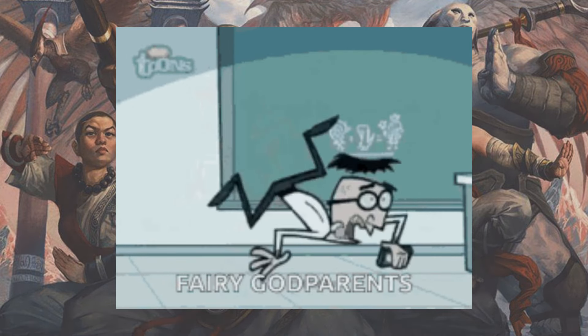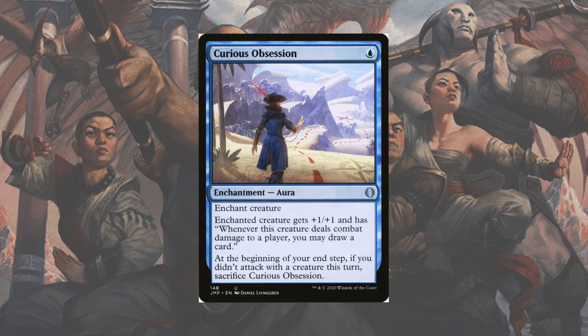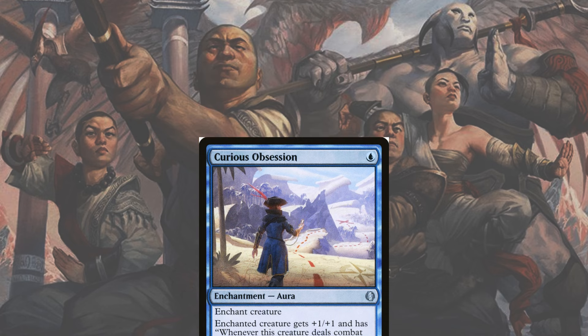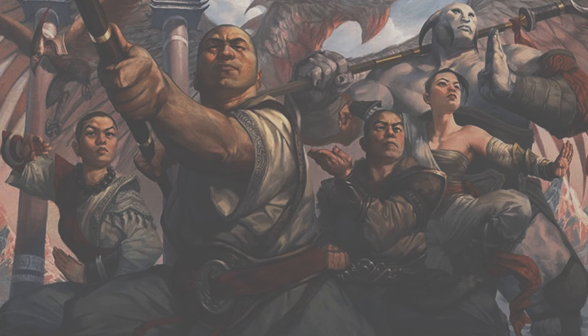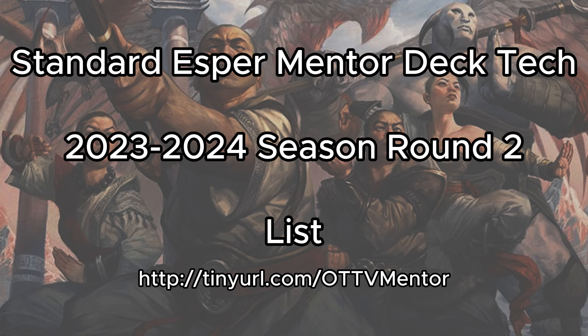Fairies in Standard — at least a few of them make this list as the tempo control style archetype gets a representative in Standard that uses more than just blue mana, just in time for the RCQ grind. Let's take a look at Blue-Black Fairies — I mean Jeskai Black — ah, screw it — Esper Mentor.